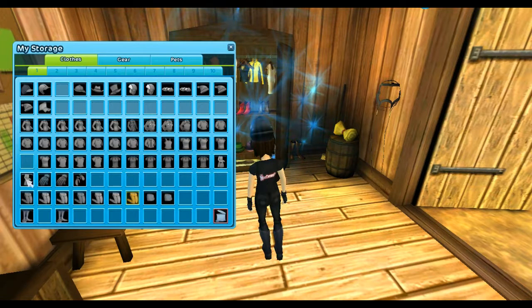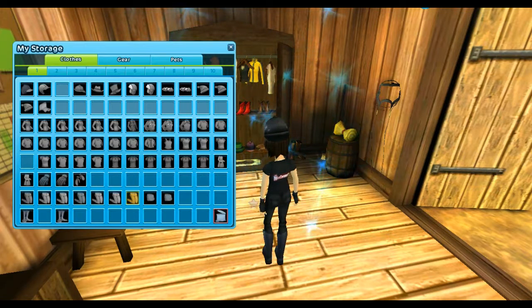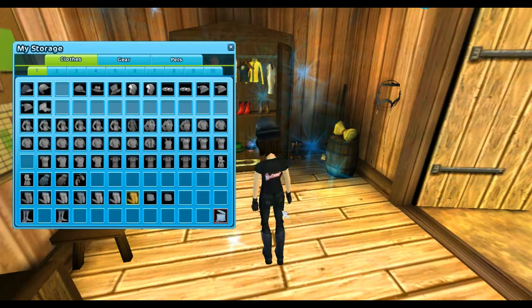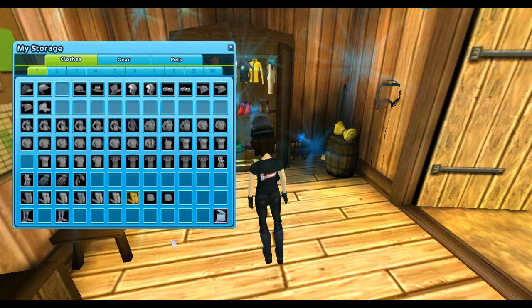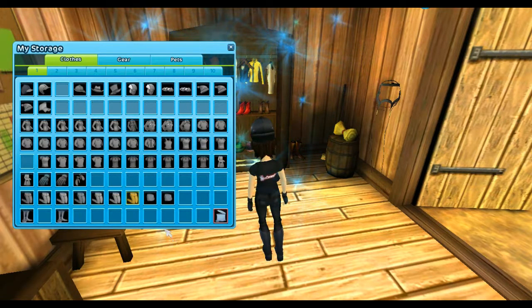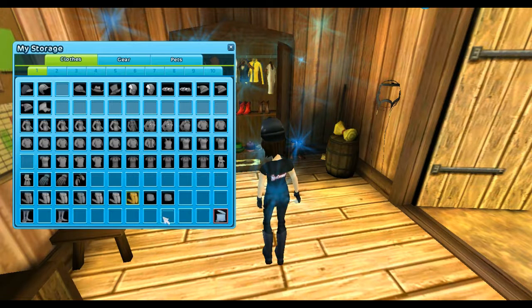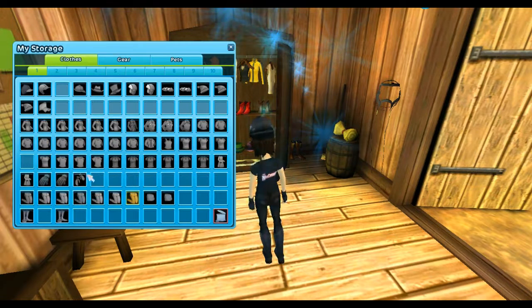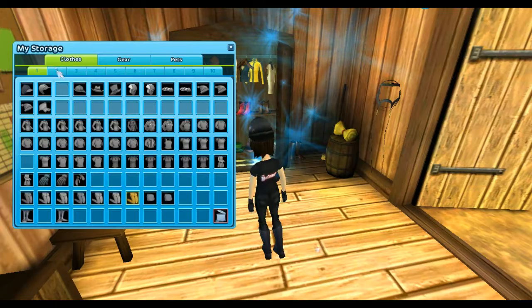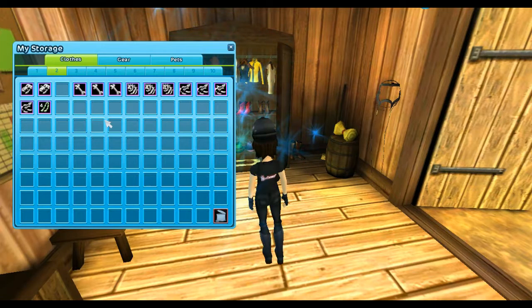And then my two dresses that I have from Midsommar. Then just my four gloves, including the ones that I'm wearing. And then all my pants, which I don't have a lot of. And then my two skirts, my three boots including the ones I have on. And then all my dinosaur bones — I just started to collect them.